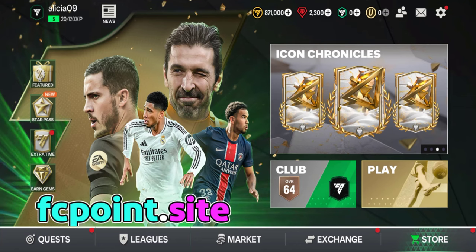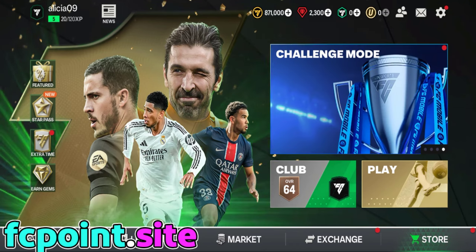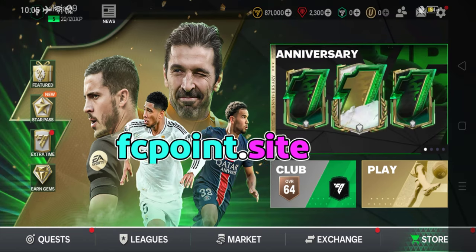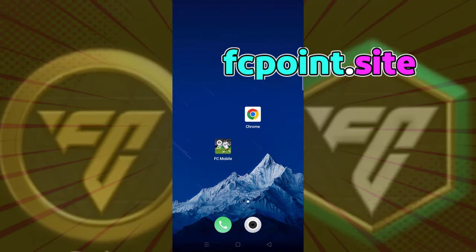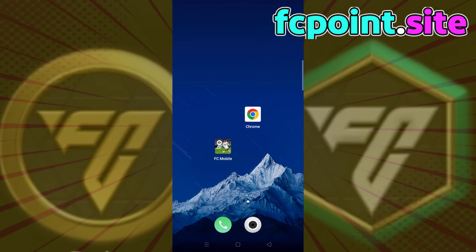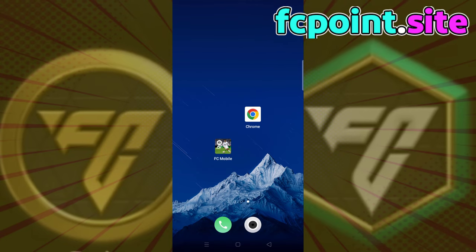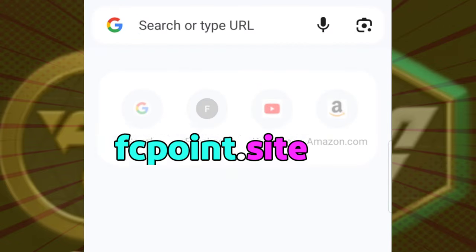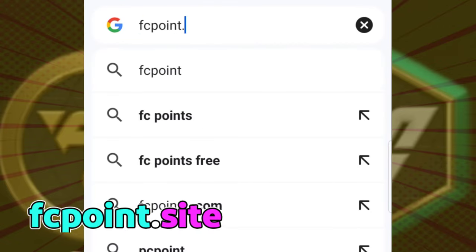How to get your free FC Mobile coins and points? Watch the full video and this way you will also get free coins and points. Now, copy the link from the description or video screen. Open your Chrome browser or whichever you prefer for browsing. Paste or go to our website, fcpoint.site.